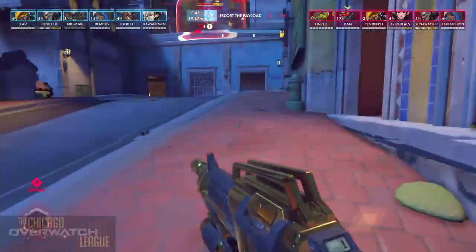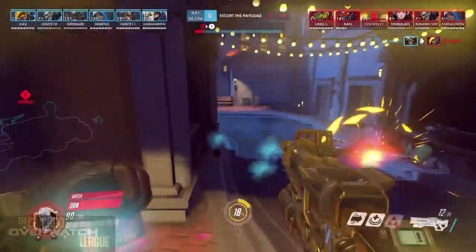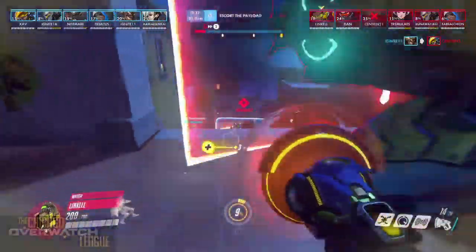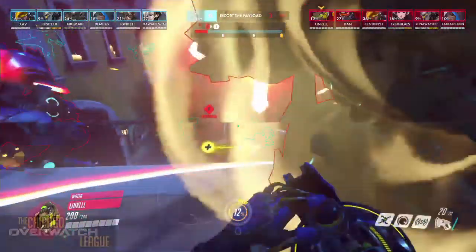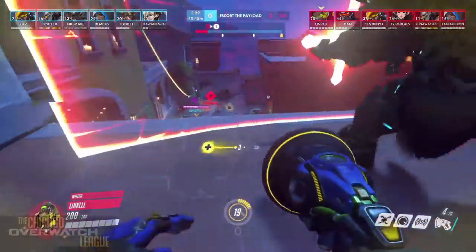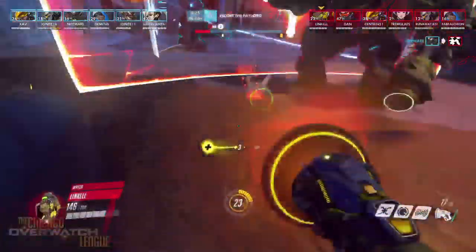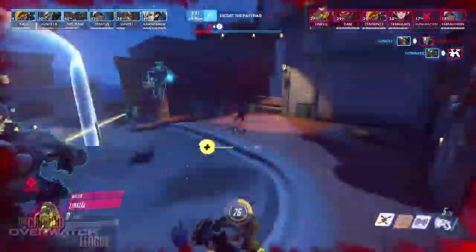Team Earth is coming down the pipeline. You're going to want to block this and get in front to stop them from pushing over this arch. Once you get past this arch it becomes incredibly challenging to stop the payload from moving forward. They get popped off though — this is going to be really hard for them to persist.